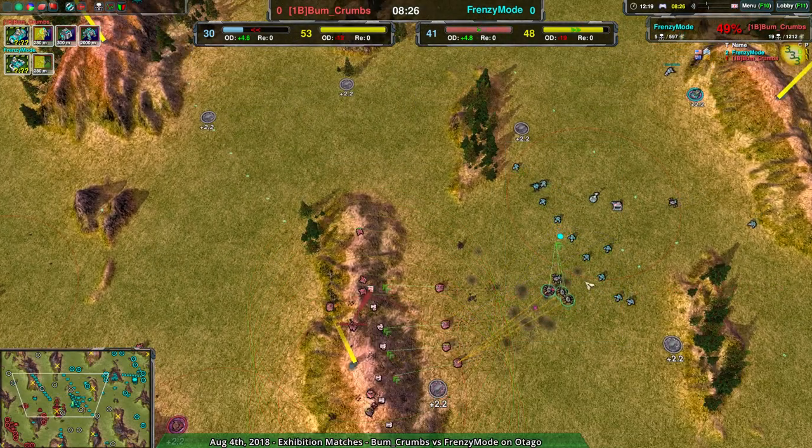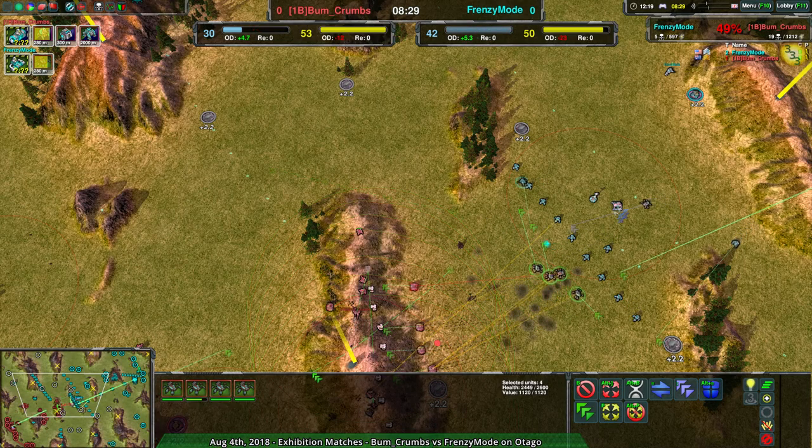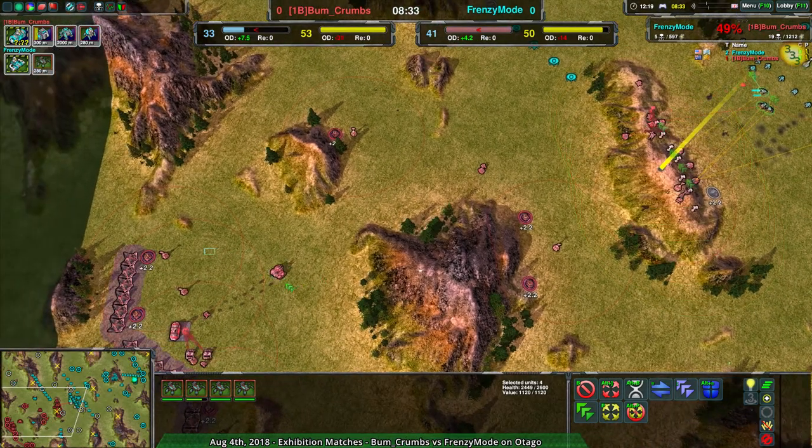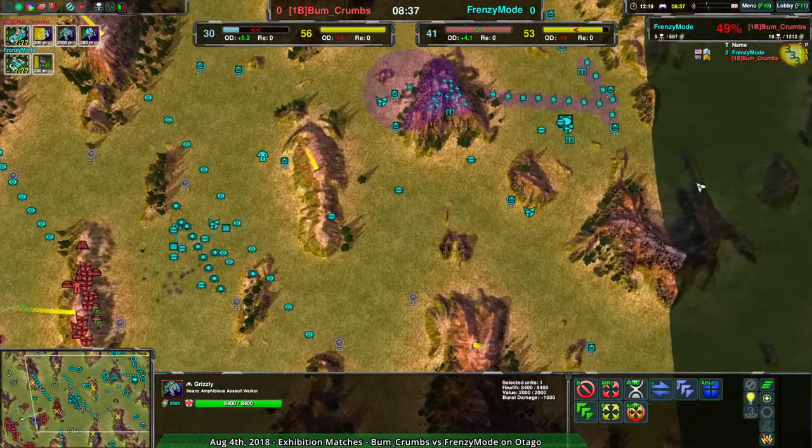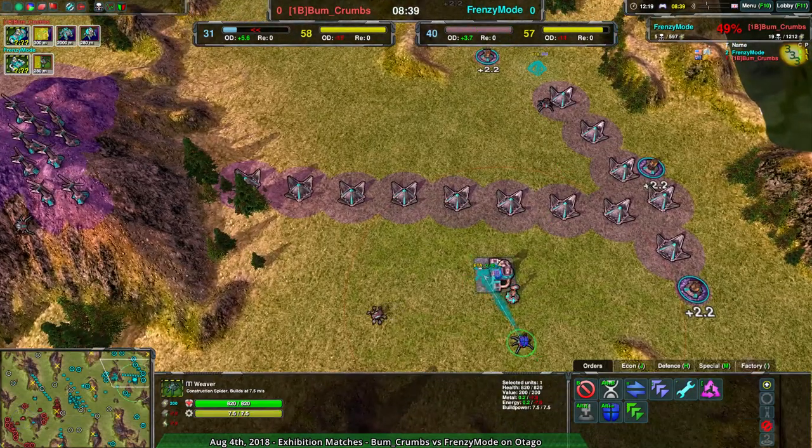But again, if Frenzy Mode went around the side and pushed in, that mountain would be useless. They're going to have to deal with Grizzlies pretty soon — but even then, Frenzy Mode still has the economic advantage. They're in a really good spot right now. It's just a matter of turning that into production, which is the key thing.